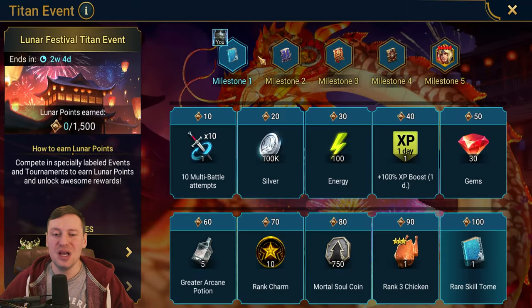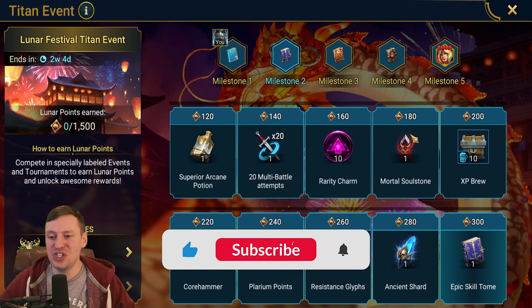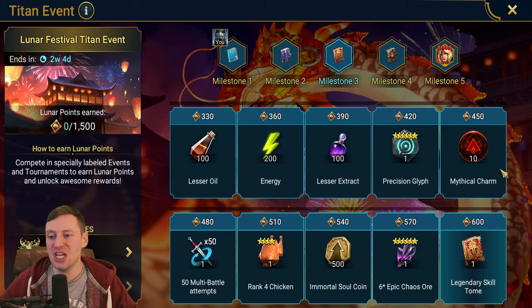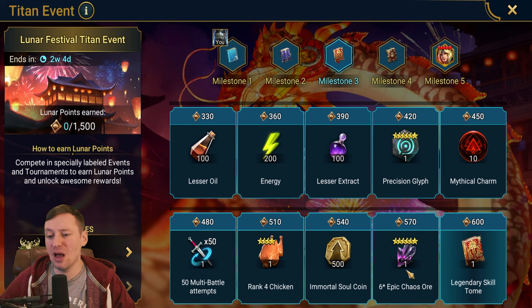Milestone one, not too much going on. Milestone two we've got a Mortal Soul Stone and an Ancient Shard, which is always nice. Milestone three we get some energy, then we get Mythical Charms — these are for the forge and we need to hold on to these. You should only use them on your best gear sets: Lethal, Perception, Bolster, Swift, Parry, Instinct, all that good stuff. There's some Chaos as well, which I'm a big fan of — can always turn trash gear to good gear — and then a Legendary Skill Tome, we love the books.